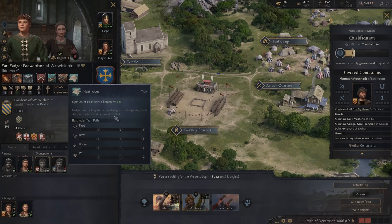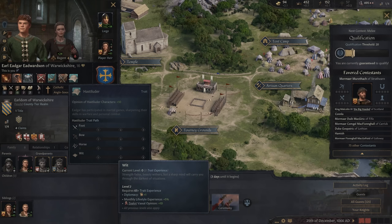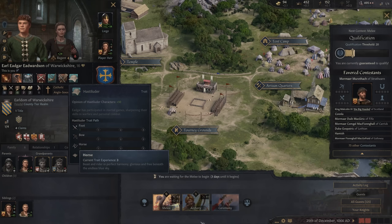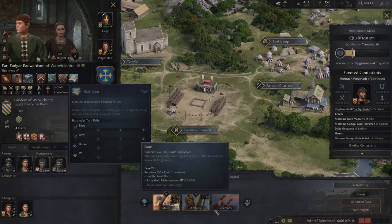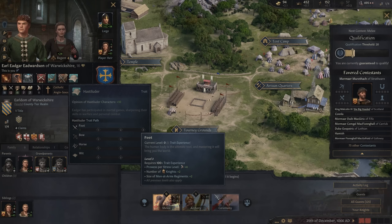We've gained a new trait called Hostile Looter. It has four pathways you're able to level up: foot, bow, horse, and wit. Each one has a level, and each level gets progressively better. To actually max them all out, you would have to fight so many tournaments over the course of a very long life. But if you focus on a few, you could max out one, maybe two or more.